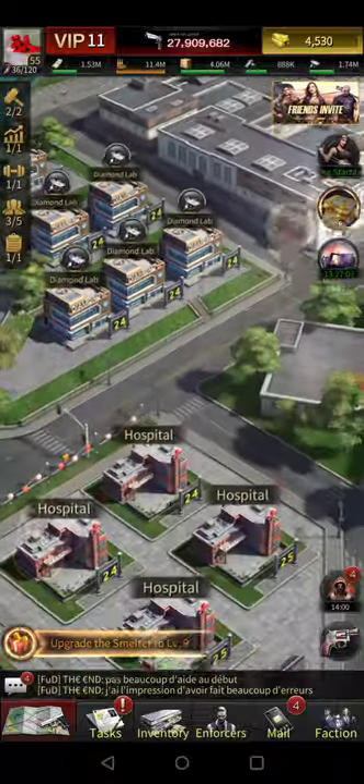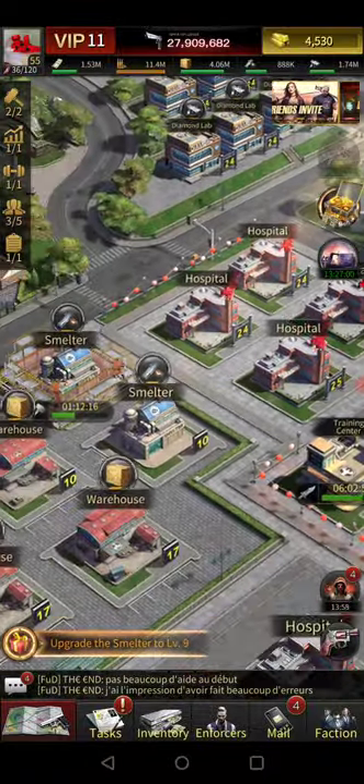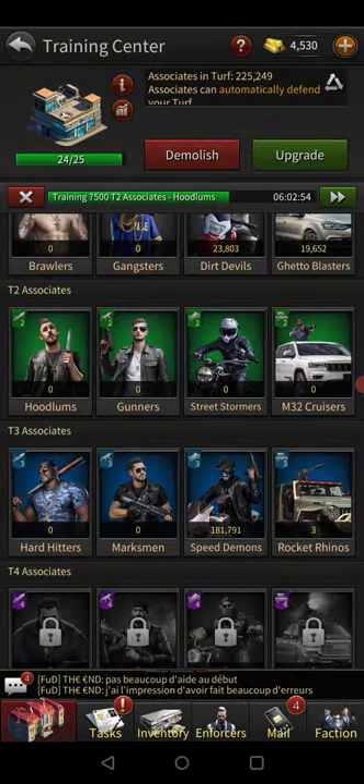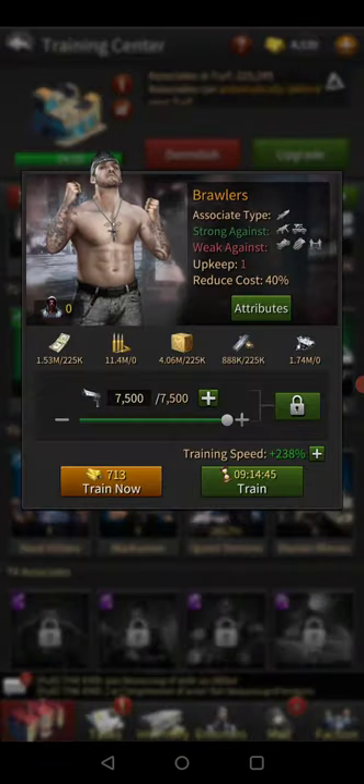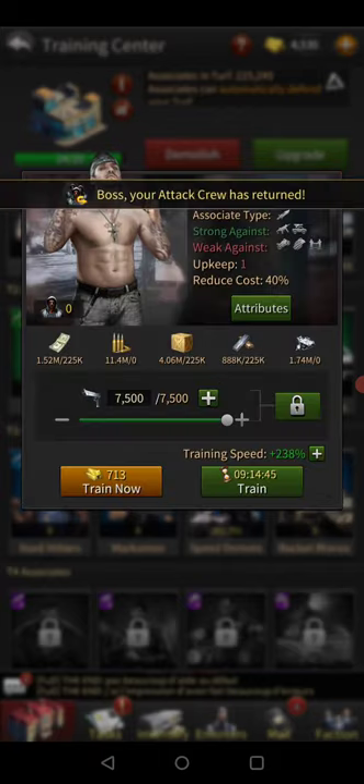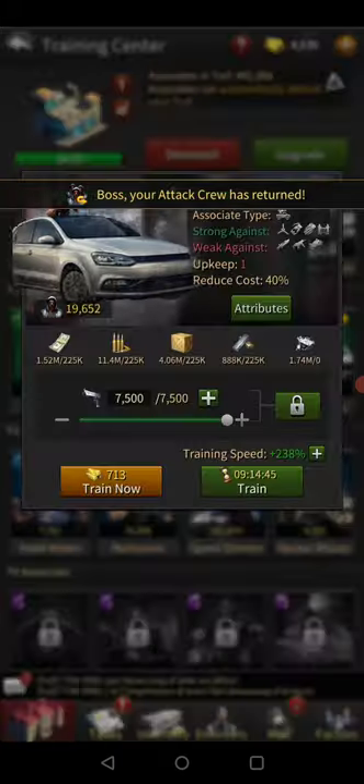The first thing we're going to do is talk about the different troops — and this goes for all tiers of troops. The first troop is going to be your brawlers. As you can see from here, brawlers have a pretty good speed, but they also have a very good load capacity — a 7 load capacity — which is only surpassed by cars.